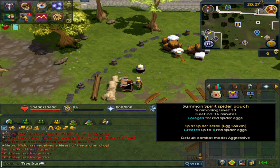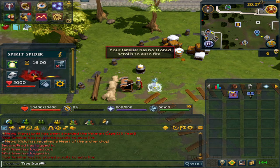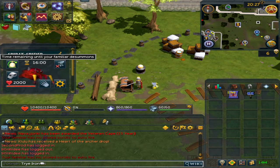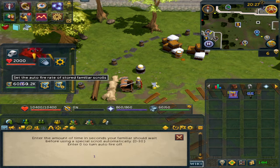The fruit bat gives papaya and the spirit spider gives you red spider eggs, so these spawn money passively. Once you're at a bank, summon it and you should get this little settings block. Scroll down until you get the summon from the familiar icon with another ear on it, and set it to 1.